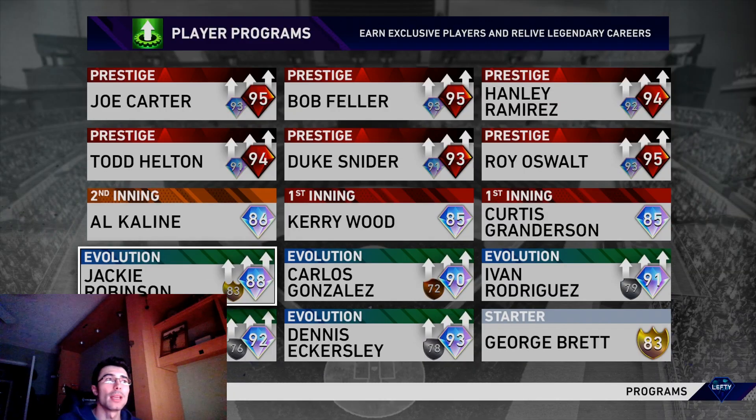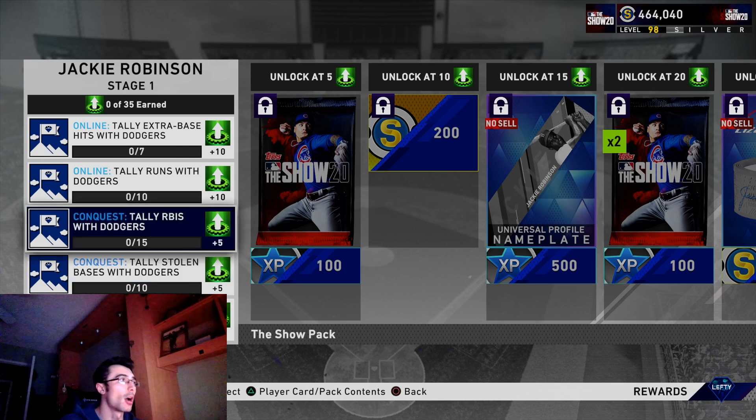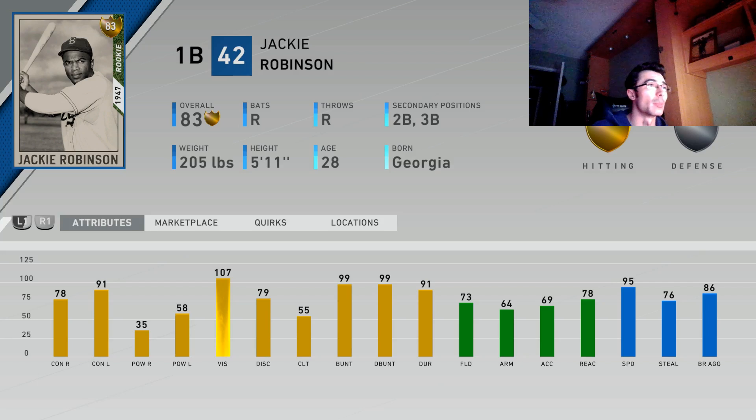Hey everyone, College Lefty here. In this video I'm going to be showing how to unlock the diamond Jackie Robinson that was just released today. There are a variety of missions you have to complete, whether it's conquest or online. There is also an exchange mission where you'll have to exchange Dodgers first base, second base, third base, and left field for 42,000 worth of points.